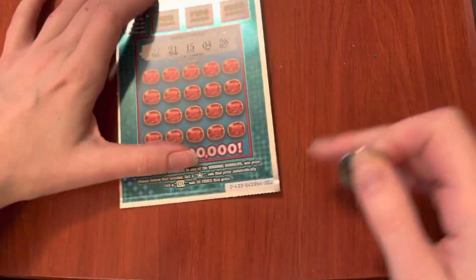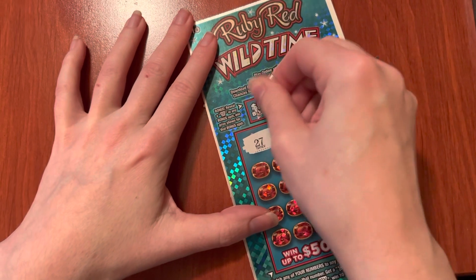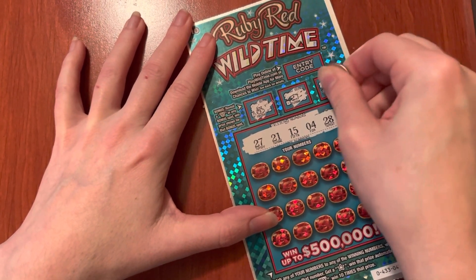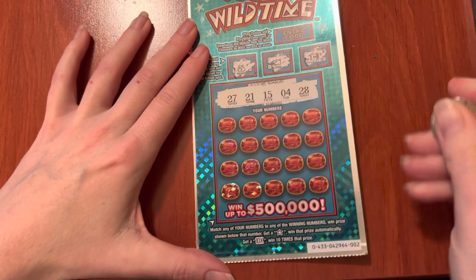But maybe our nice $10 Wild Times will come out even better. This is ticket number two, and we're looking for a W, number matches, or a star to win the prize automatically, or a ten times multiplier.